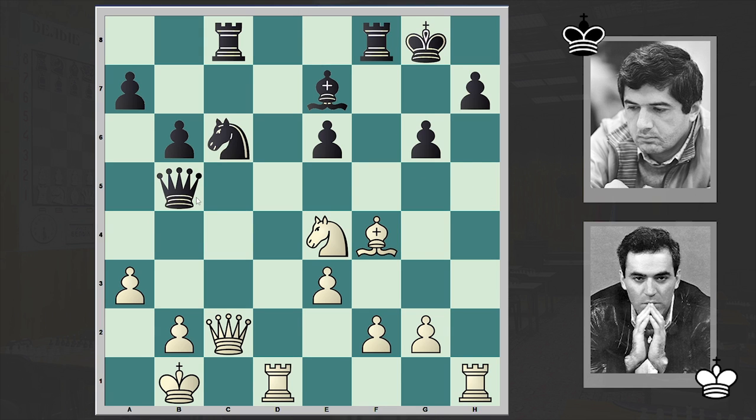Why not rook to c8? If h5, then queen b5 activating the queen. If here, then f-takes-g6. Now if, for example, knight c3, then either queen c4 or queen f5 — the fight goes on. But instead we have queen b7.